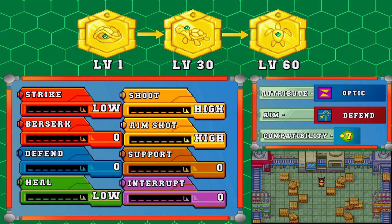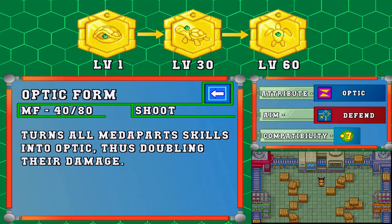We have the tortoise medal. It has affinity for the optic skill, meaning it is a fairly useful medal for, let's say, totalizer. It will aim for defend parts, and it has a compatibility of plus seven. As for its attributes, it has high values in both shoot and aim shot, low values in strike and heal, and zero in berserk, defend, support, and interrupt. Its first Meta Force is called Optic Form. It targets the user, requires half a gauge, and has the shoot attribute. It will turn all meta parts skills into optic, therefore doubling their damage.